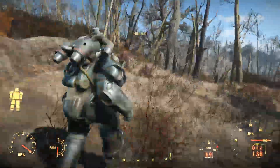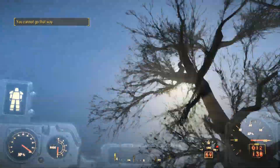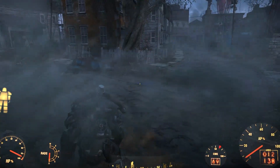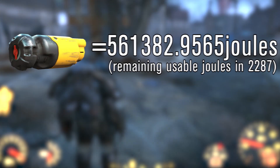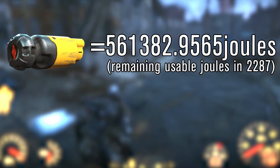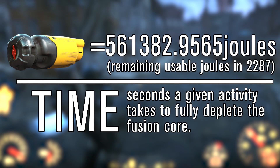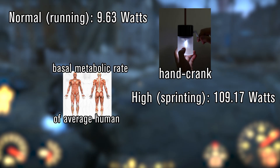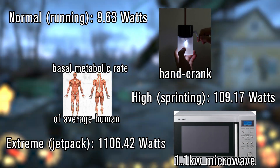I hopped in a suit of power armor and depleted three cores: one by just running around at normal speed, one while sprinting nonstop, and a third by jetpack. This gave me real-world seconds it took to deplete the core with various activities. Knowing the total energy in the core, and knowing that one real-world second equals 20 seconds in Fallout 4, I was able to determine power draw: 9.63 watts for just running around, 109.17 watts for sprinting, and a feisty 1,106.42 watts for the jetpack.